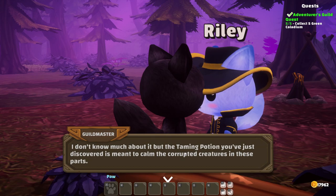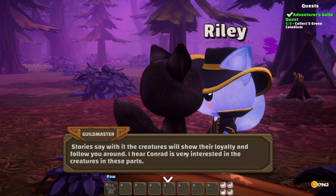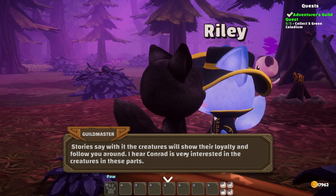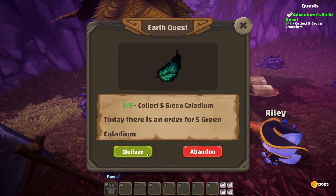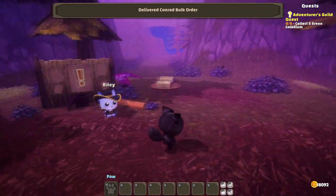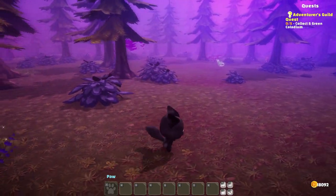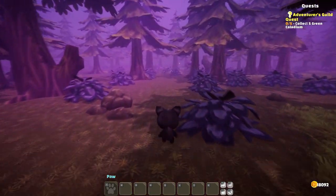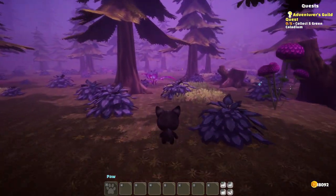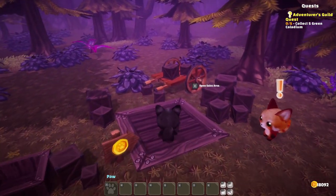I don't know much about it, but the taming potion you've just discovered is meant to calm the corrupted creatures in these parts. Stories say with it, the creatures will show their loyalty and follow you around. I hear Conrad is very interested in the creatures in these parts — we can probably sell some to him if we want to. Let's deliver this. Nothing new from Sid or Birdie, but we're going to be able to tame something! It looks like Conrad has a quest — he probably has a specific request for one, but otherwise we should be able to just sell them here like we can with the potions.